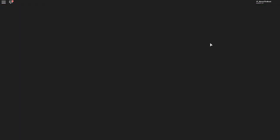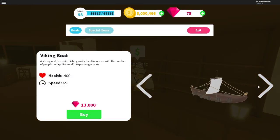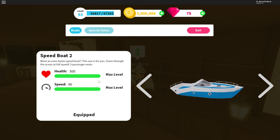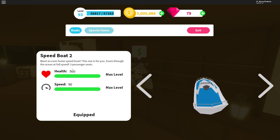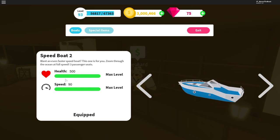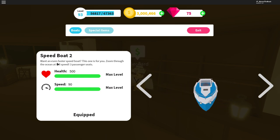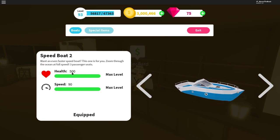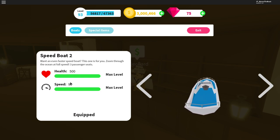I'm going to go in the shop right here and first show you guys the full status of the ship. So let's go to the Speedboat 2 right here. As you can see I have the boat fully upgraded — the speed and the health are both at max level. On the max level, the health on the Speedboat 2 gives you 500 HP and the speed is sitting at 90.